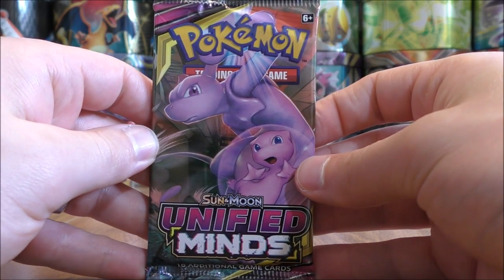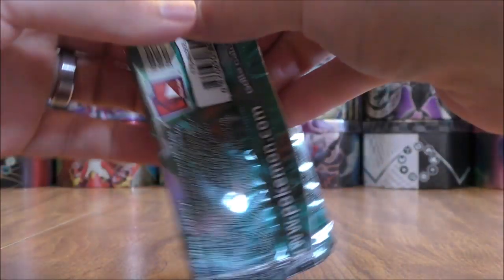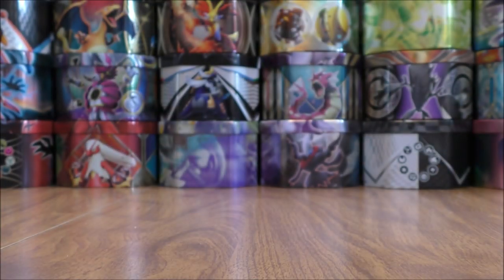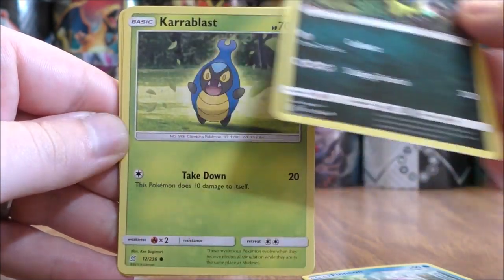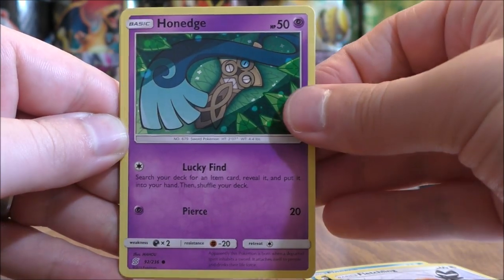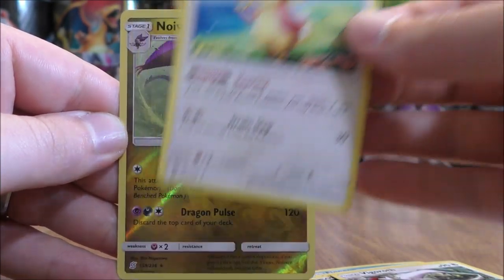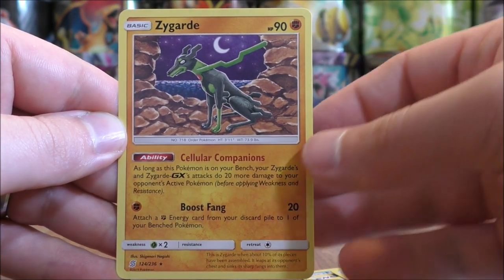I have pulled a GX Rainbow Rare from the booster box I pulled these packs from. I've had much better luck pulling the Rainbow Rares from Unified Minds as opposed to the Secret Rare Trainers. Finneon starts this pack, Alolan Grimer, Karrablast, Fletchling, Honedge, Darkness Type Energy, Giant Hearth, Vigoroth, Odonata, Reverse Hollow of Noivern — this card is a Rare — and the final card, a Zygarde.